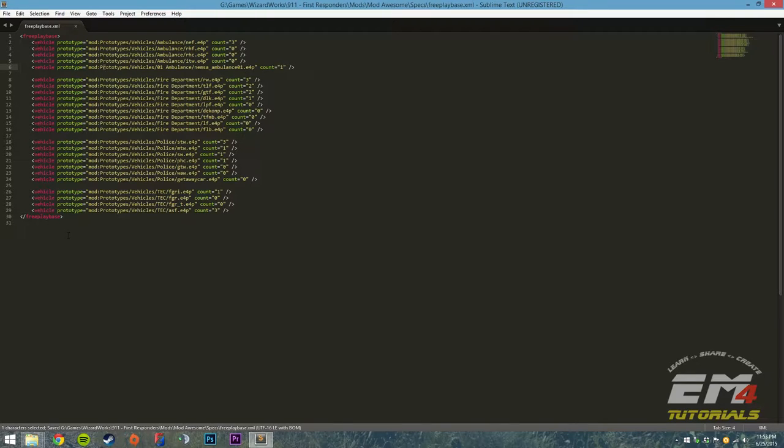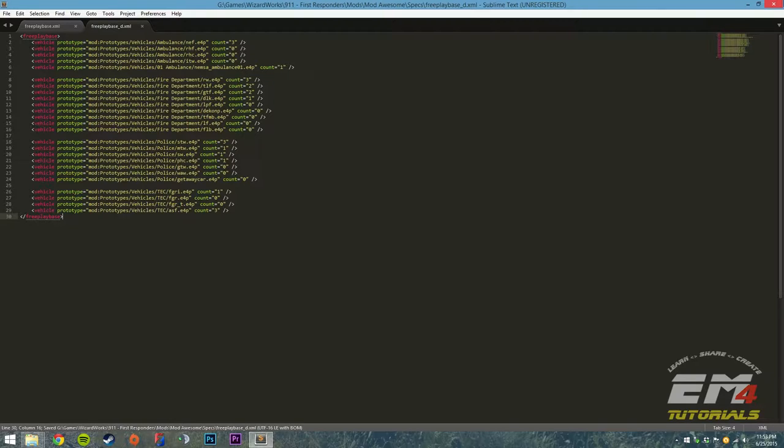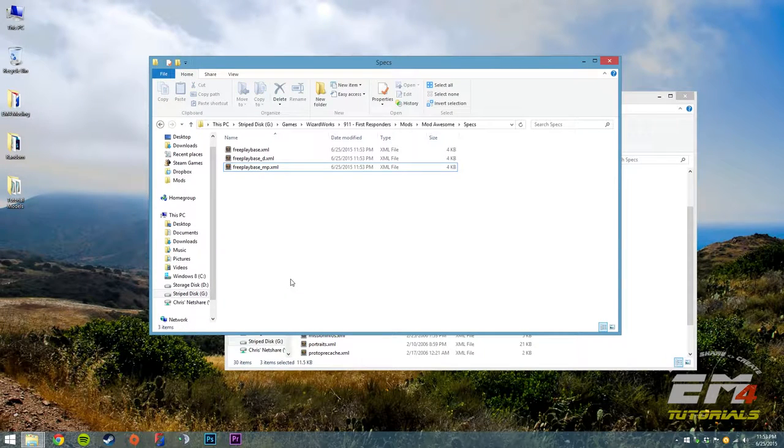I'm going to Control S save that. Then I'm going to copy everything — the free play base tags and everything in between — and open freeplaybase_D, hit Control A to highlight everything, and Control V to paste. Save that. Then do the same for freeplaybase_MP. All I'm doing is making all three files the same so whether in multiplayer, free play, or deluxe free play, it's consistent. Now when we load the game, our vehicle will be in the callout menu in all game modes.